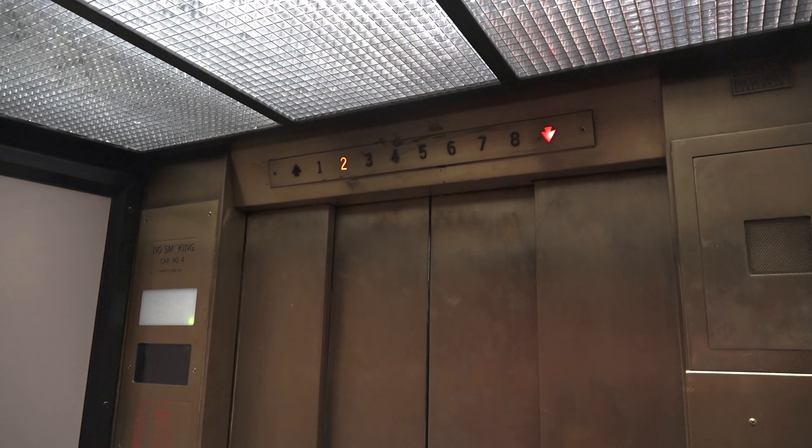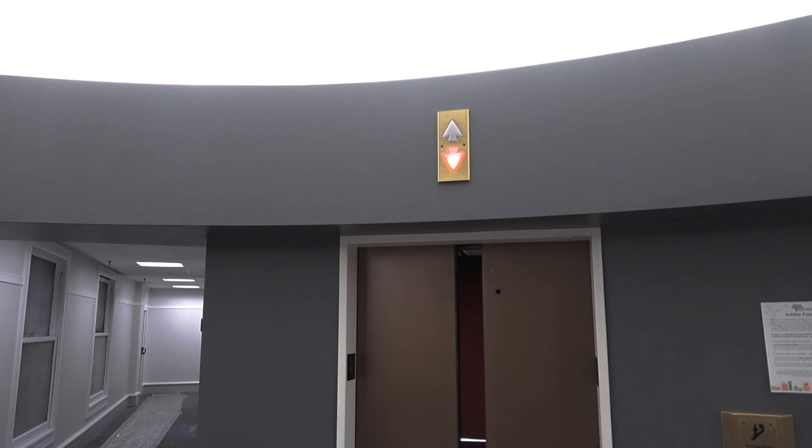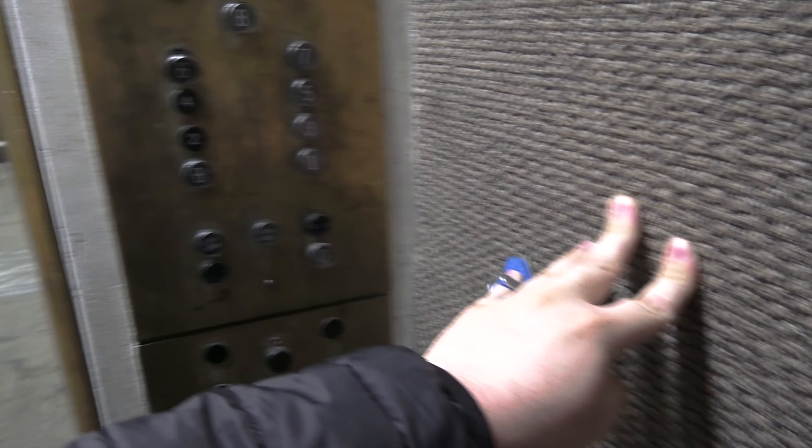I can't say I've seen that before. We'll get the freight car if we can. Here's your vintage interlock. Let's see if we can get this one right here — I think it works, yes it does. Carpeted walls. This one's a black button.